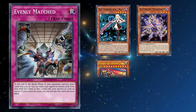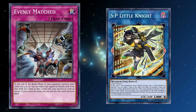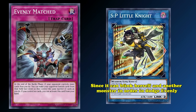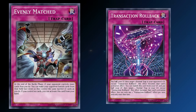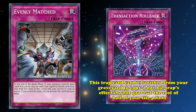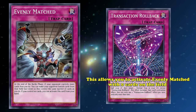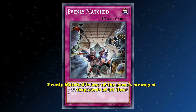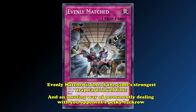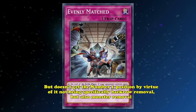Decks like Sky Striker, Altergeist, Eldlich, Labyrinth, and a long list of other back row-centric strategies are particularly weak to it. However, recently, the advent of S:P Little Knight has made this card slightly worse, since it can blink herself and another monster in order to dodge Evenly Matched, returning in the end phase like nothing happened. However, an even newer card makes Evenly Matched possibly the strongest trap card ever to resolve: Translocation Rollback. This trap card can be banished from your grave to copy a normal trap's effect in your grave at the cost of half your life points. What's interesting is it allows you to activate Evenly Matched with zero cards on the field, making your opponent not able to keep the one card they normally could hold onto if activated normally. At the end of the day, Evenly Matched is one of the game's strongest trap cards of all time, and an amazing way of permanently dealing with your opponent's back row, but doesn't get the number one spot by virtue of not being specifically back row removal but also monster removal.